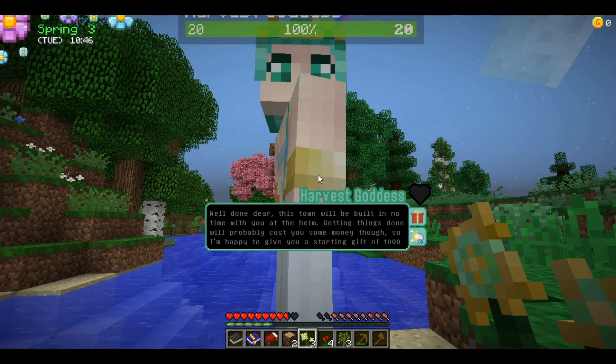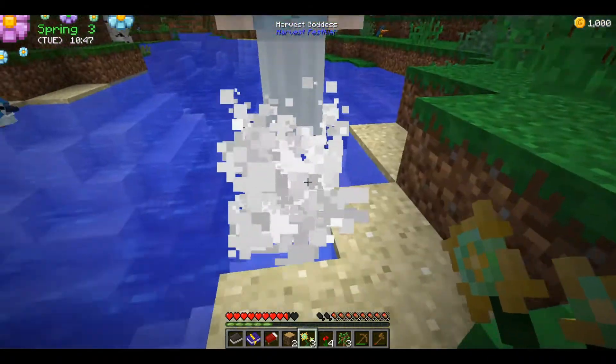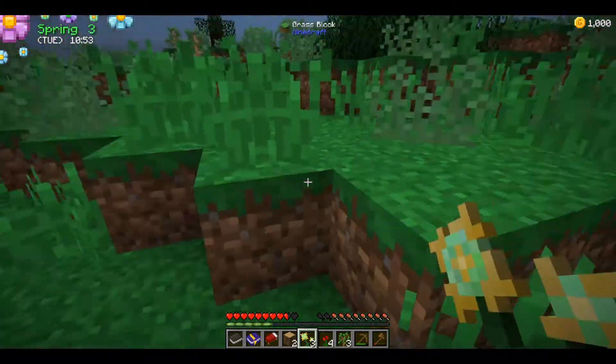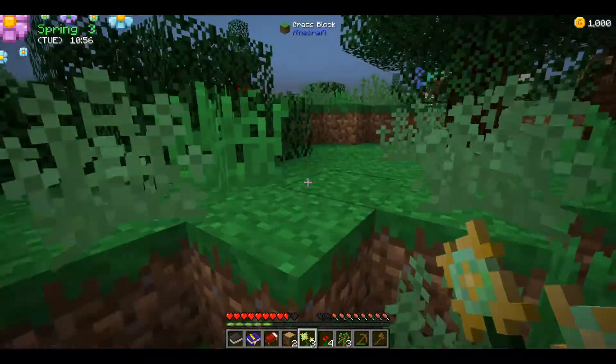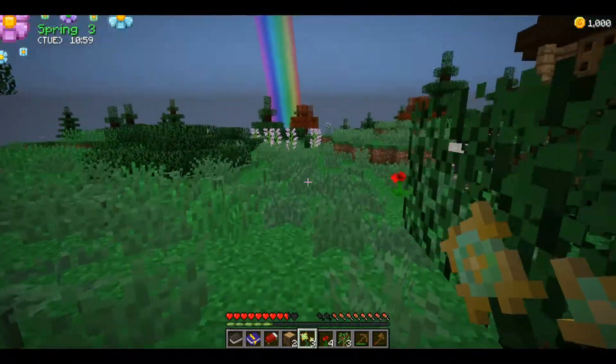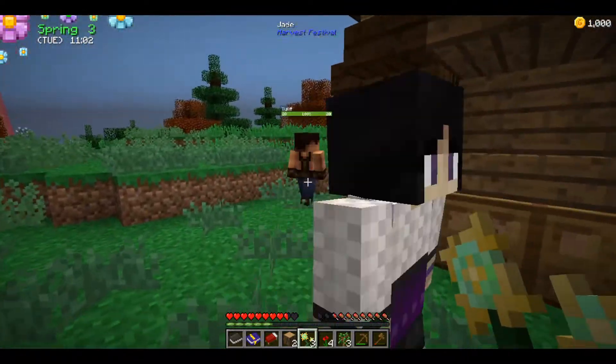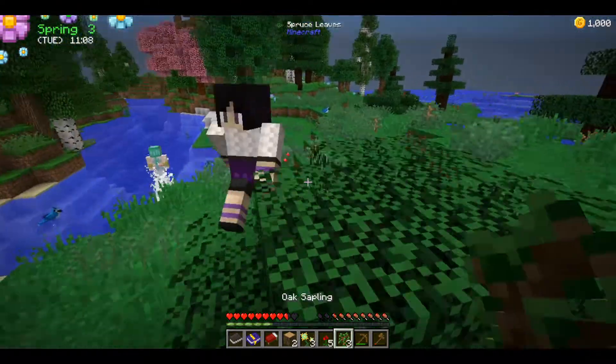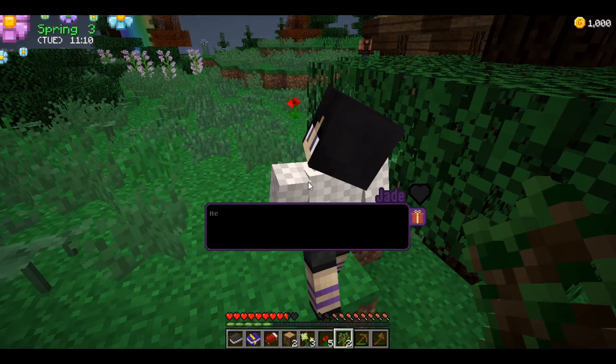She tells me to go see Jade again. I try to give Jade five flowers — I think I already accidentally gave her one. 'Stop moving, thank you!' She says: 'Hey, as promised I have something to tell you about crop farming — has anyone taught you before?'